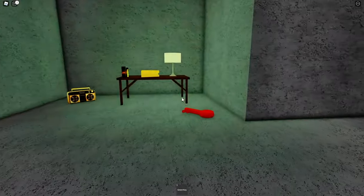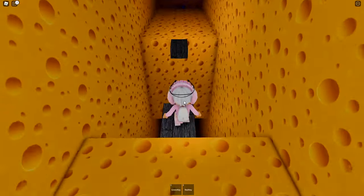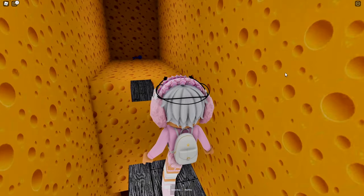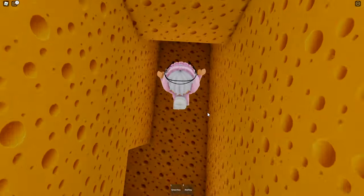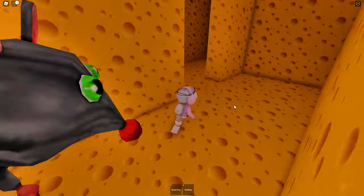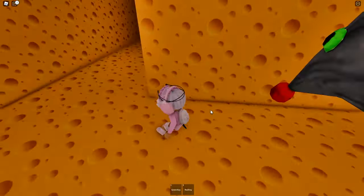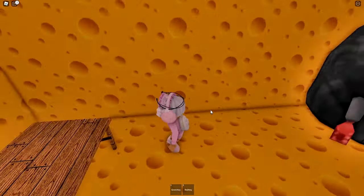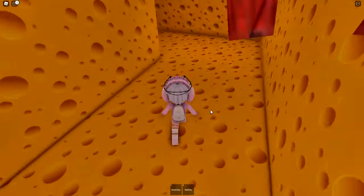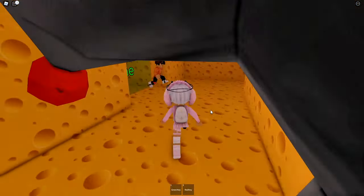Collect the key first and then the cheese, because the cheese will take you over here. If you look over there there's a blue key but you can't actually get it yet, so just jump down.